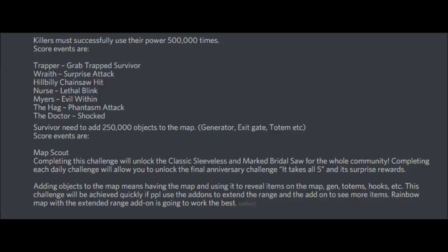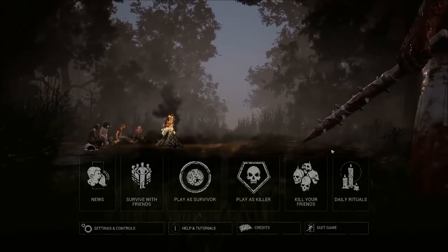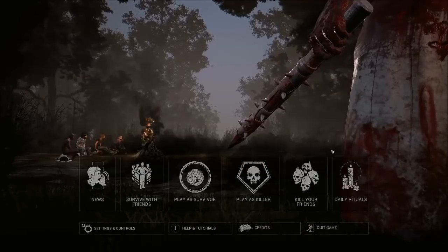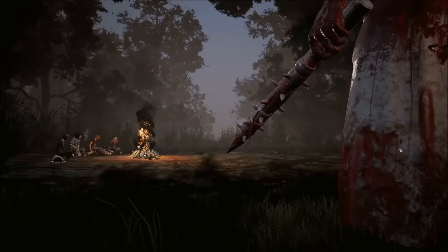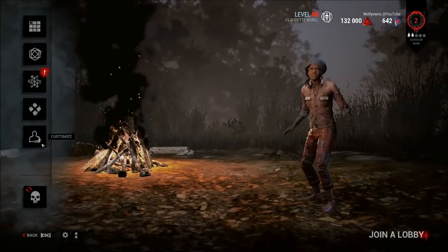Doctor might be the easiest one to do. Then survivors need to use the map to get points - that's going to be interesting. Basically, the only way you can do this is by using the map. So if people have maps, let them go run around and see stuff. If you want to do the Survivor one, bring in a map - that's the best way to get it done.